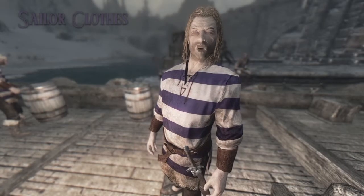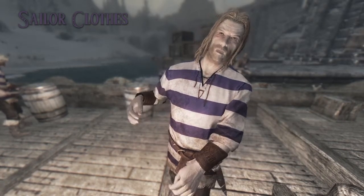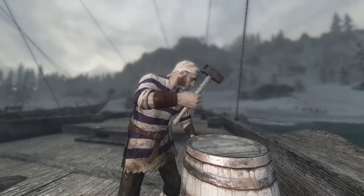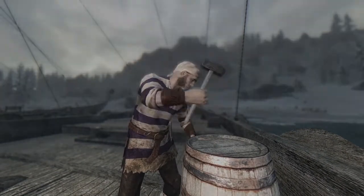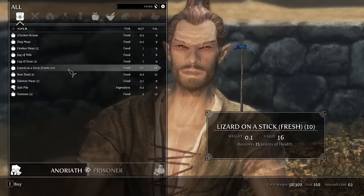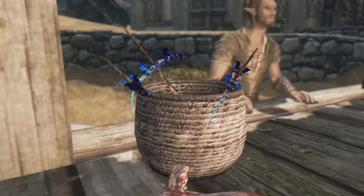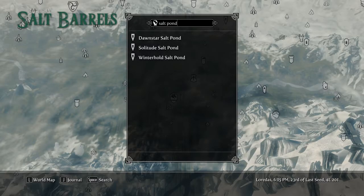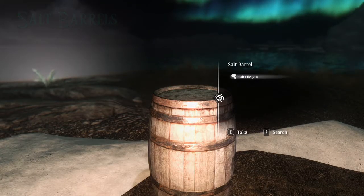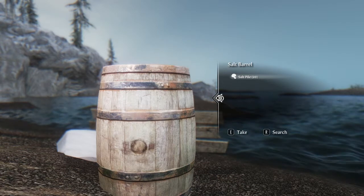Sailor Clothes makes all the sailors in game distinctive with their own unique set of clothes, which in my opinion really goes well in Skyrim. The Lizard on a Stick adds new food called the lizard on a stick — these are sold by various merchants and often displayed on the counter. Salt Barrels adds 3 salt points to the game where you can extract salt from barrels, which comes in handy if you cook a lot in Skyrim.